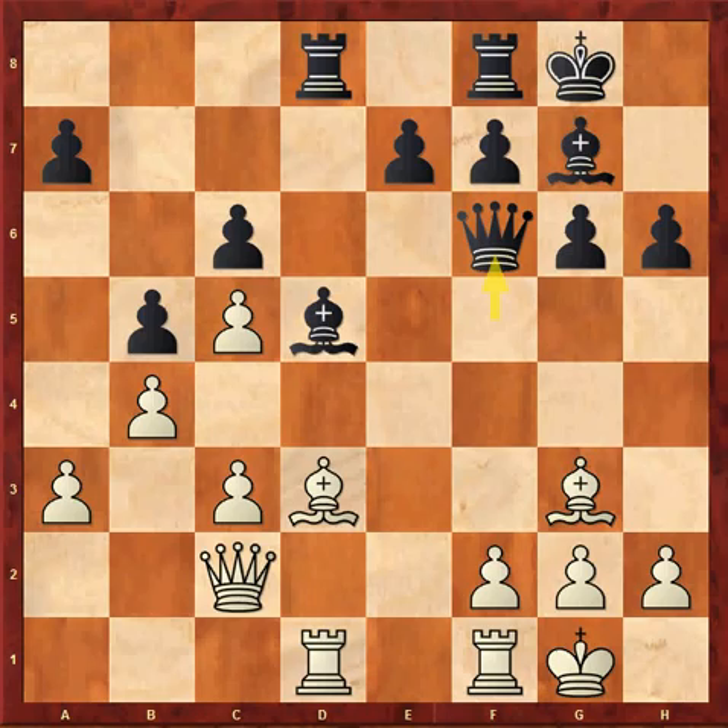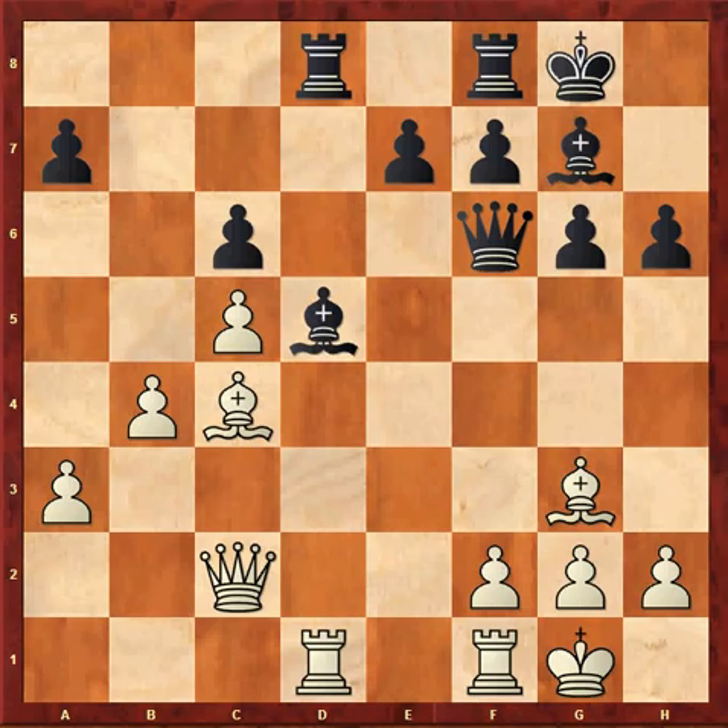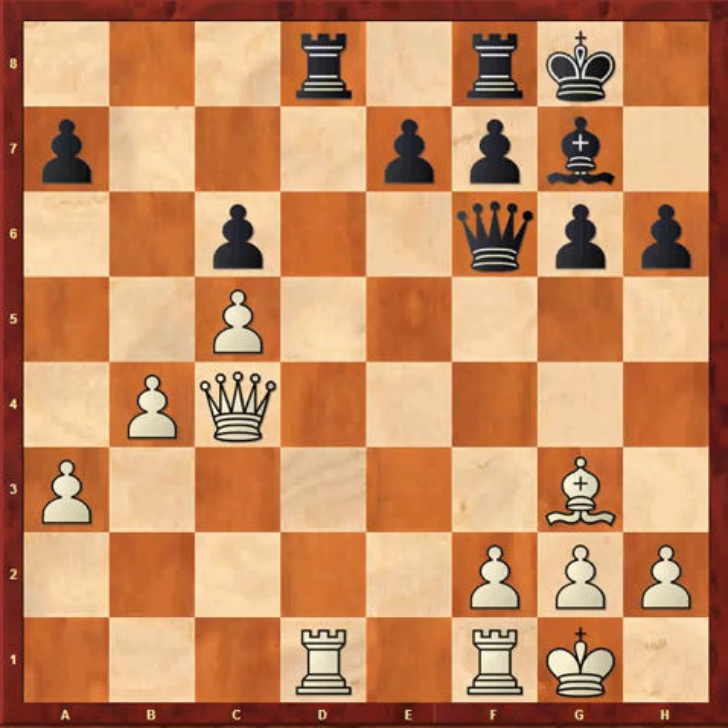In this position, it is equal material. My queenside is threatened, so I try to open up the position with c4. Bxc4 is forced. Bxc4, and now Bxc4, Qxc4.